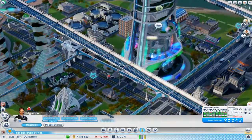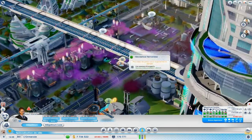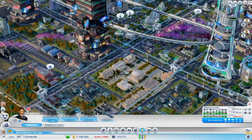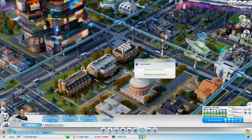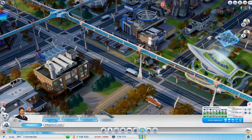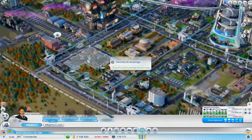Les ponts sont assez bien faits. Là, ils ne sont pas trop utilisés. Mais les ponts qui permettent d'aller à l'industrie, vous voyez, sur ces ponts-là, il y a des bouchons — ça arrive assez régulièrement. Mais au niveau du sol, c'est vide. Il n'y a plus rien. Les axes routiers, ce ne sont plus que des camions d'Omega Co qui livrent des ressources.